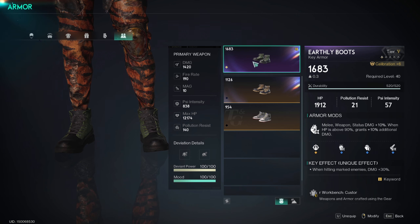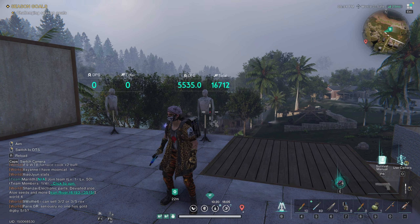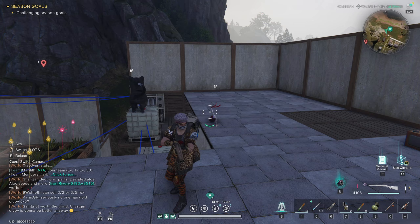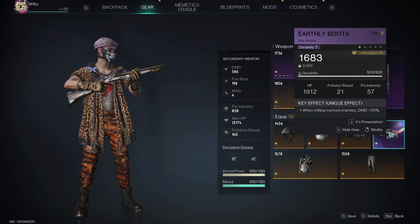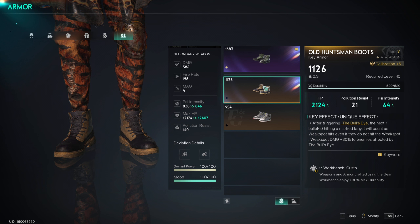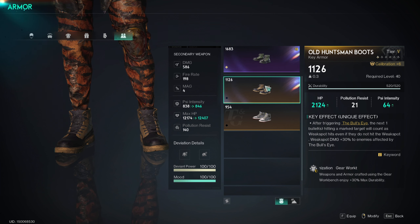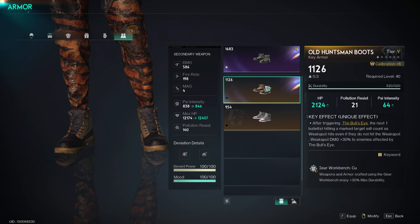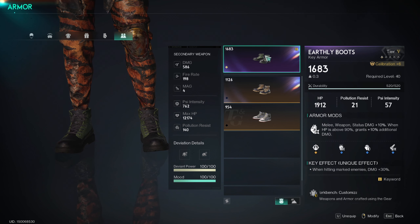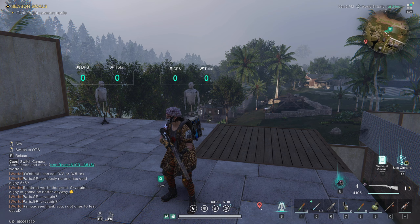Another contender is obviously Old Huntsman boots. The reason I personally prefer Earthly boots is because we still get to hit weak spots fairly reliably on the Wildfire, and even for the Doombringer, outside of very specific cases, you have access to the enemy weak spot. So for me, just to be an overall more usable weapon loadout, I prefer Earthly boots. However, I really believe Old Huntsman boots aren't much weaker, especially since they give you an edge in some encounters. Plus, Old Huntsman boots are legendary tier, so they have better stats, better HP, better psi intensity and stuff like that.